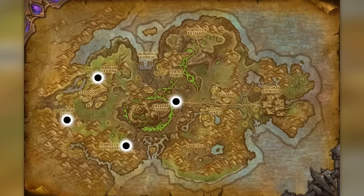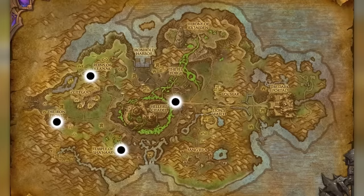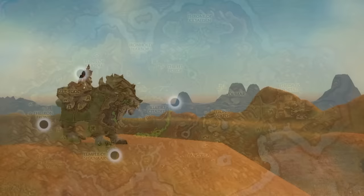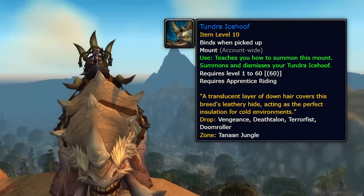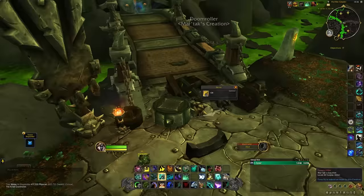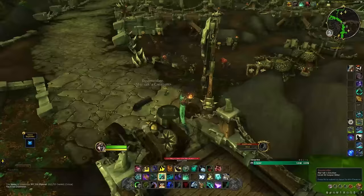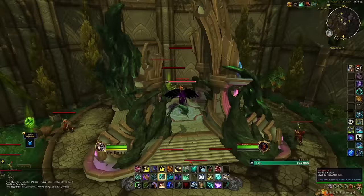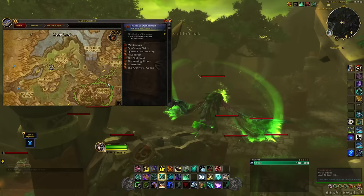Still in Draenor, head to Tanaan Jungle where four rares are of interest: Doom Roller, Vengeance, Terror Fist, and Death Talon. Killing these gives around a 10% chance of getting the Rattling Iron Cage, which when opened gives a 100% guaranteed mount — either the Warsong Dire Fang, the Armored Razorback, or the Tundra Icehoof. These rares can be tricky as they have a 1-3 hour respawn and die almost instantly, so group up, sit at spawn locations, and be ready. You can get duplicate mounts from multiple cages.